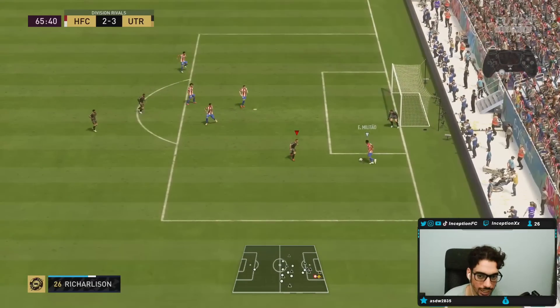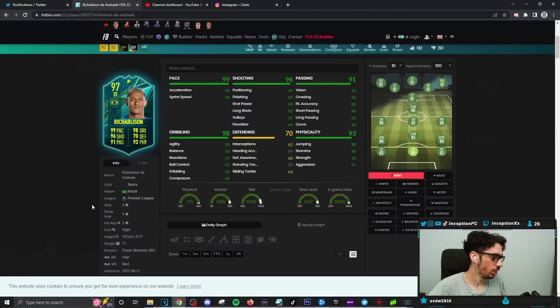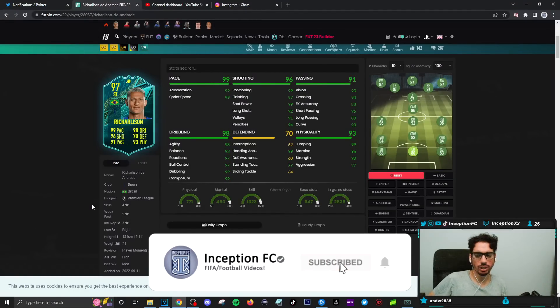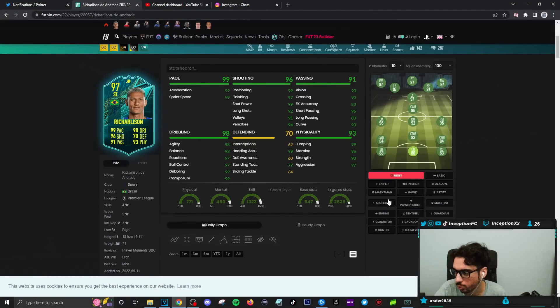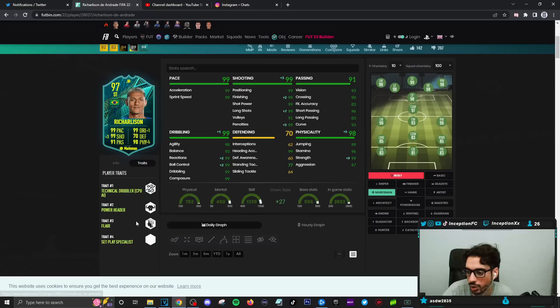I wanted to go for the first time — you should settle, but for the sake of the review we're going to try out some crazy stuff. Final verdict on the new Richarlison card: with this card in-game, we gave him a Marksman chemistry style to make his shooting essentially perfect. He doesn't have the finesse shot traits or the outside foot shot traits, but to be honest his finishing is pretty solid — I didn't actually think it was a problem whatsoever.